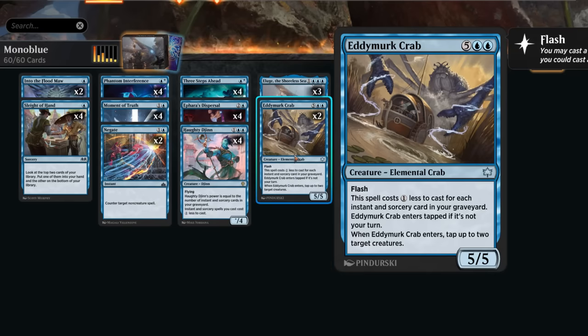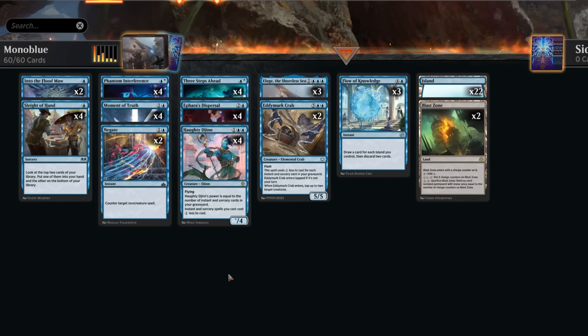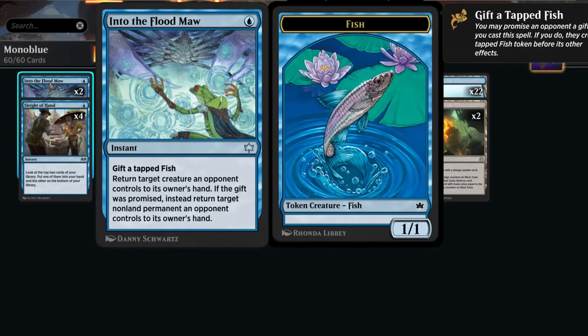Typically when casting spells like Moment of Truth, we want to prioritize putting instants and sorceries in the graveyard to help grow Hodijin, as well as discounting the new Edimurk Crab, which I'm playing over Tolarian Terror since the instant speed on the crab is great — and when it enters we can also tap two creatures down. The crab does enter tapped if you play it on the opponent's turn, but even if we don't get to ambush an opposing creature, just being able to flash in a 5/5 to start pressuring the opponent is quite good.